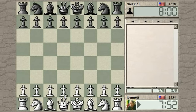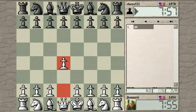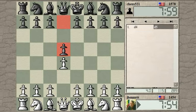Okay, I think it's time for me to play D4. I played E4 the last couple times and got some Sicilians in an unusual game. Okay, D4, D5.